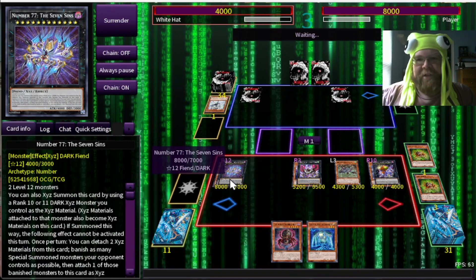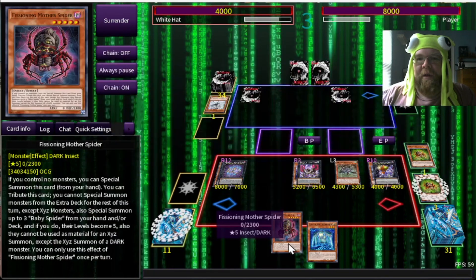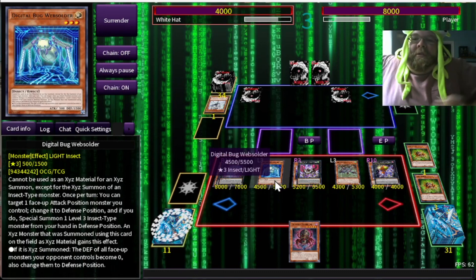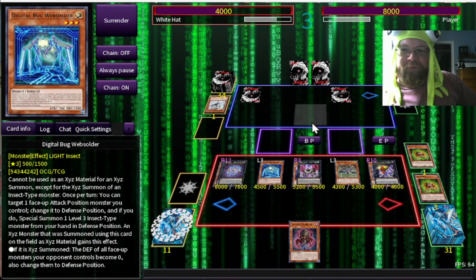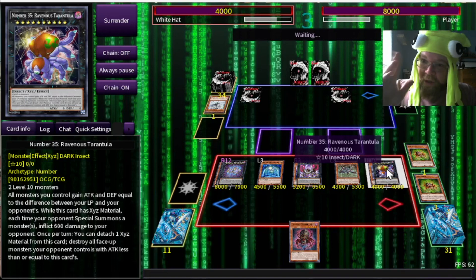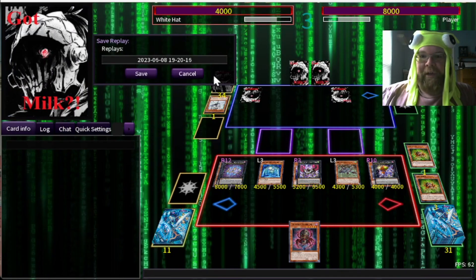Let's make Number 77, the Seven Sins — partly because he's going to be much bigger and I can go for the OTK from here because he's got a massive body. Also if he would be destroyed, I can just attach materials instead, so it's pretty nice. I have a normal summon still, so why not let's go for Web Soldier — it'll be a 4500. This is the peak physical condition of Digital Bugs. Let's go for attacks. Seven Sins, let's see what this guy's got. I told you — this deck can do control, it can do beatdown, it has a little bit of everything. And my opponent surrendered because they couldn't handle it.